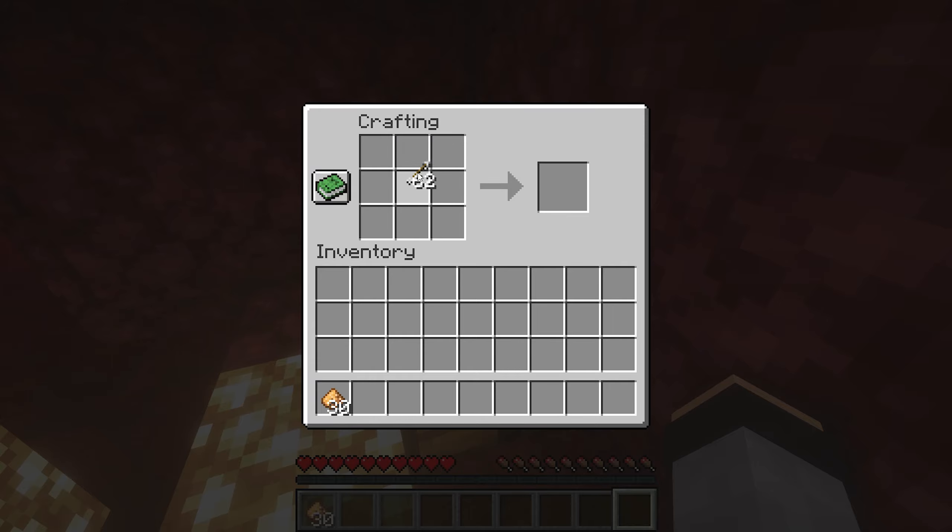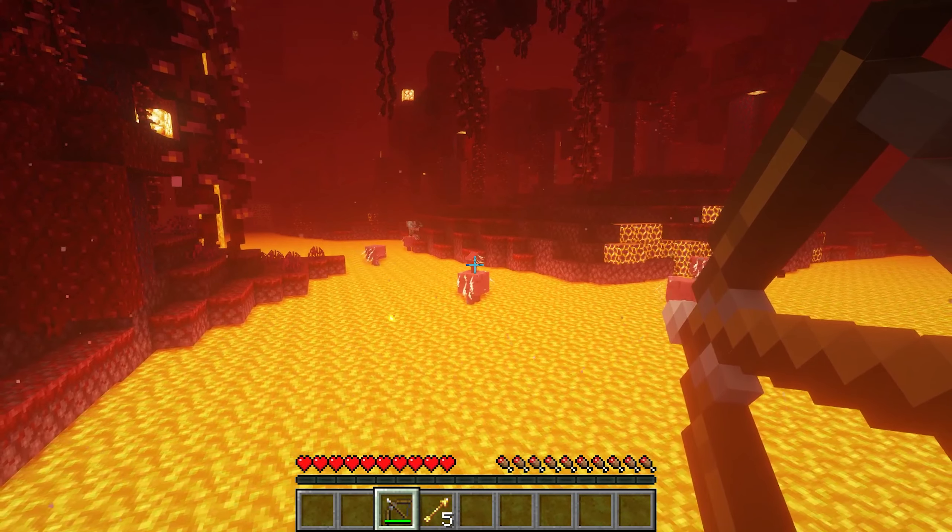There are 9 slots in the crafting table, and you place 4 Glowstone Dust in the empty slots. With one arrow and 4 Glowstone Dust, we craft two Spectral Arrows.